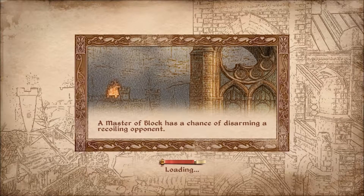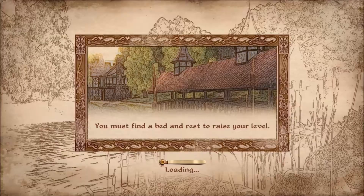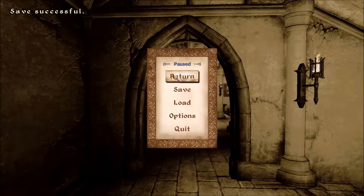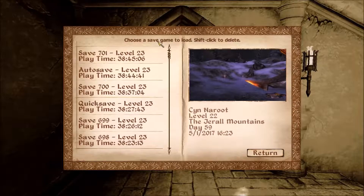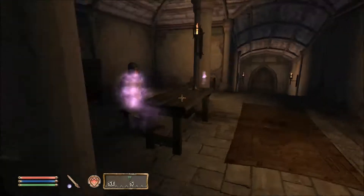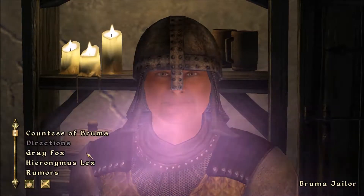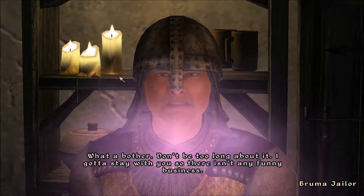I'm still hoping I can just report this whole nonsense to the guards. I'm doing this for the little bit of gold. Oh, by the way — I did erase about 200 saves, then I got bored when I noticed I still have 700. I guess go this way. Hello, talk to you — Countess of Bruma, rumors, visit the prisoner. What a bother. Don't be too long about it. I've got to stay with you so there isn't any funny business.